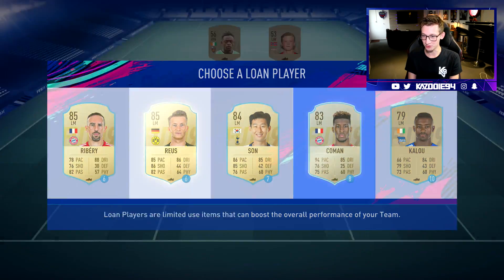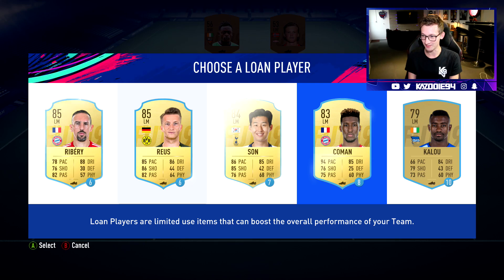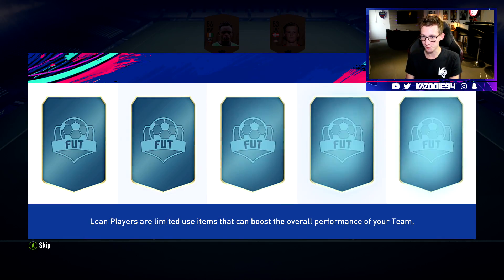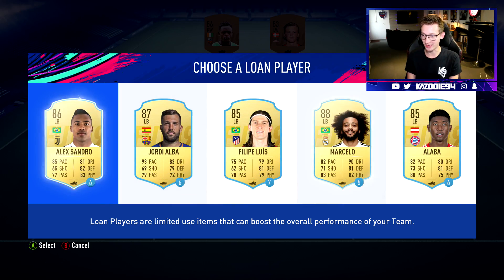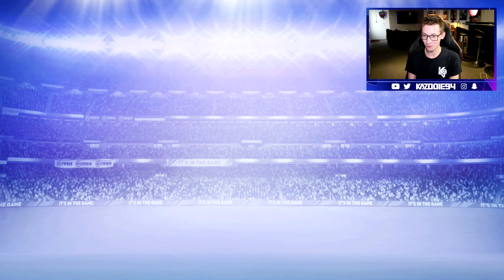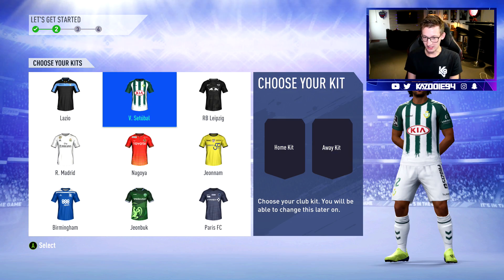We got some skillers in here — brand new skiller in that Coman. I cannot wait to try him out, he looks so good. If we go left back, do we get Marcelo? That would be sick. Oh yes, we get him! Alright, new five-star skiller as well, and he will be the perfect player for our starter team. Alright, let's move on to the kits.